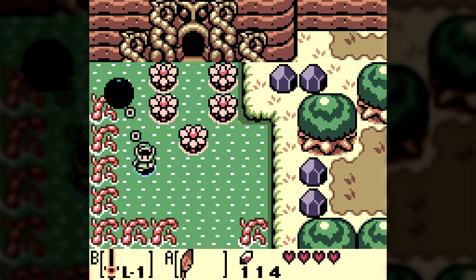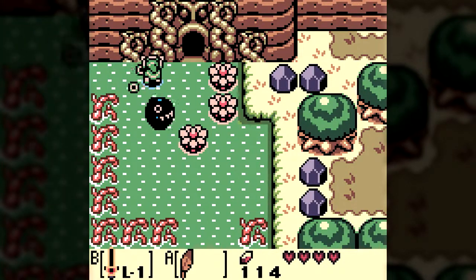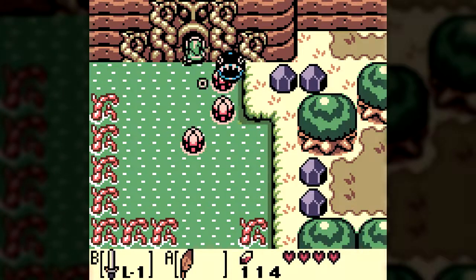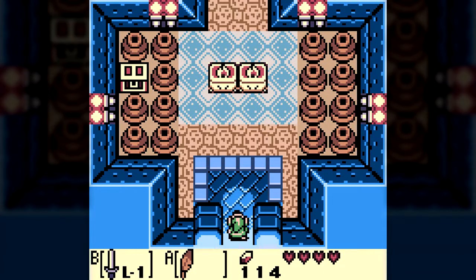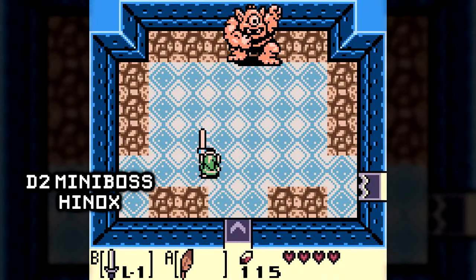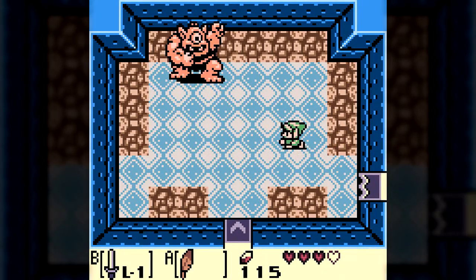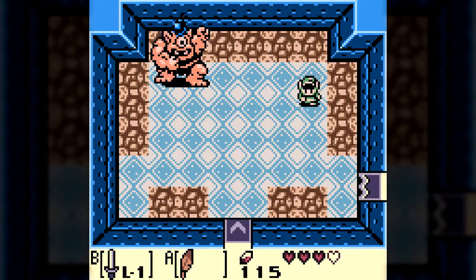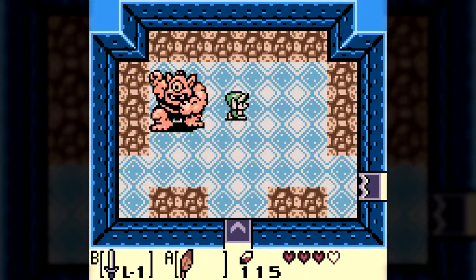Once defeated, Bow Wow joins the party. Bow Wow can eat enemies, but more importantly he can eat the flower things blocking the way to Bottle Grotto, the second dungeon. The mini-boss is Hinox, and it's another laughably easy fight. It can throw bombs and charge at Link, though the charge can be broken by attacking. If the charge is successful, Hinox will grab Link and throw him, dealing a full heart of damage. I was able to take down Hinox with four quick spin attacks.